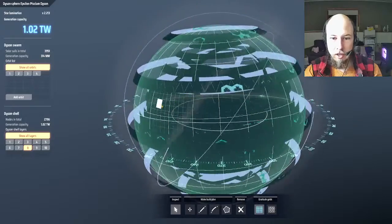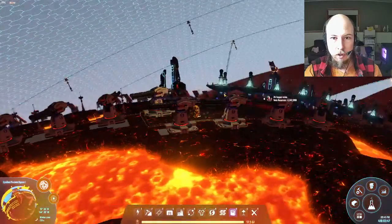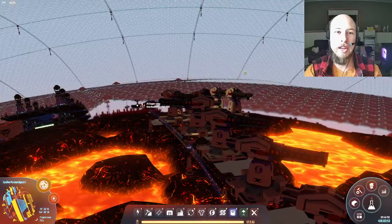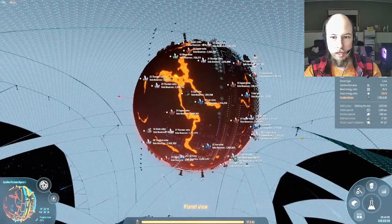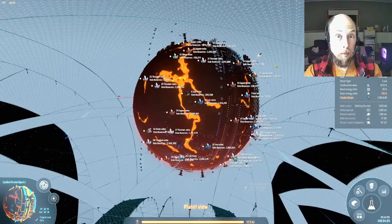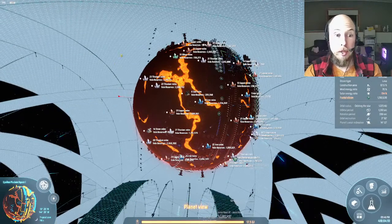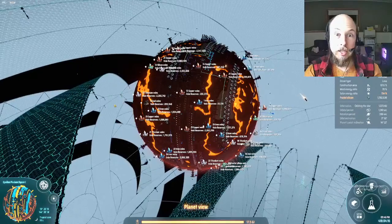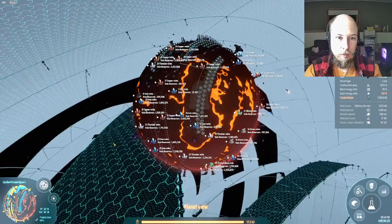That is the Dyson sphere I built and I'm pretty happy with it — it is just huge. If you look outside the planet, you can see it's inside the Dyson sphere. What I really liked about this system was that the inner planet was close enough that I could build the Dyson sphere around the orbit of the planet. This outer ring is lined up with the orbit of the planet at the same inclination.